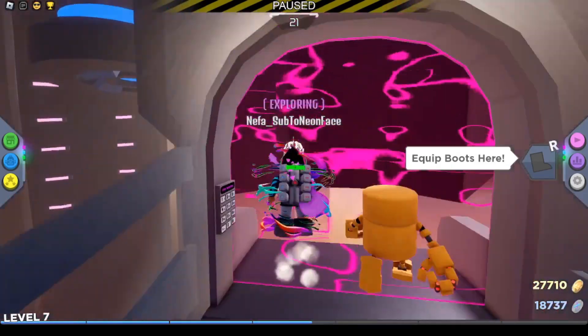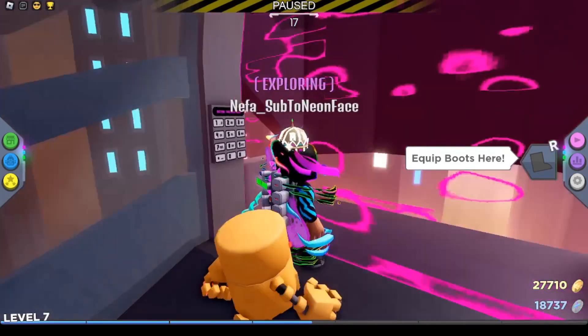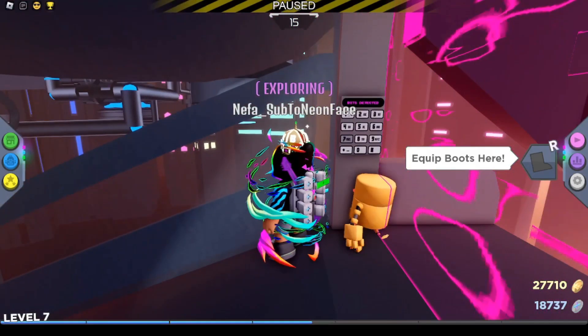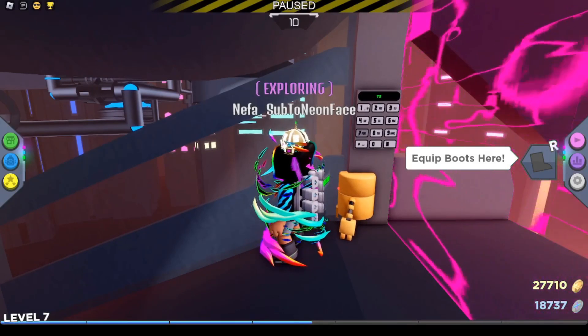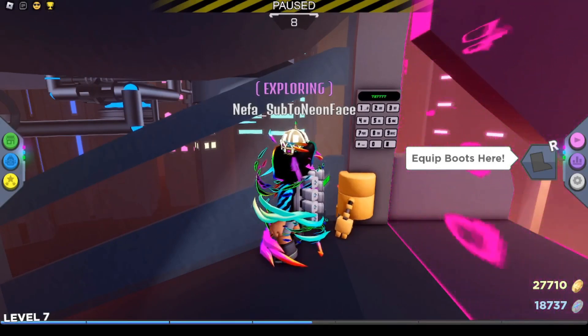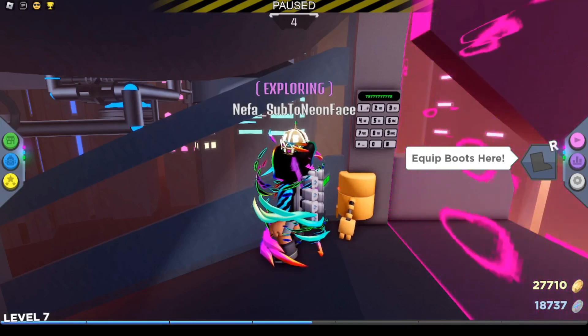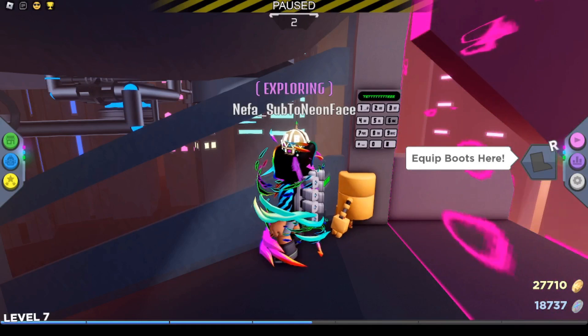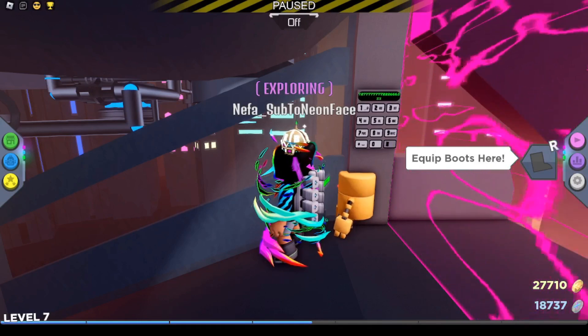There's like an invisible wall so you can't get through — someone else can't open it for you. You need to input the code 7, 2, 8, 7. So 1, 2, 3, 4, 5, 6, 7, 8. And then 3 twos, 3 sixes, and then 3 more threes.